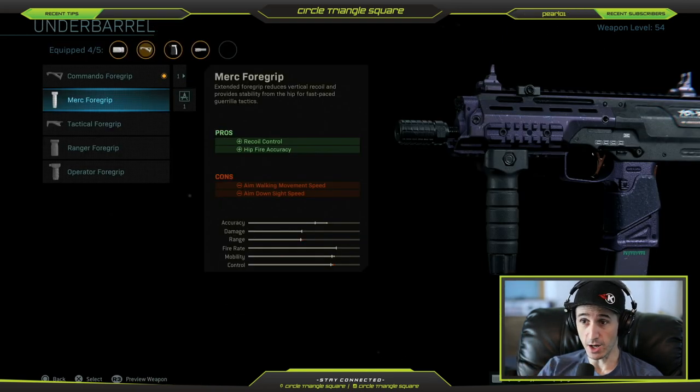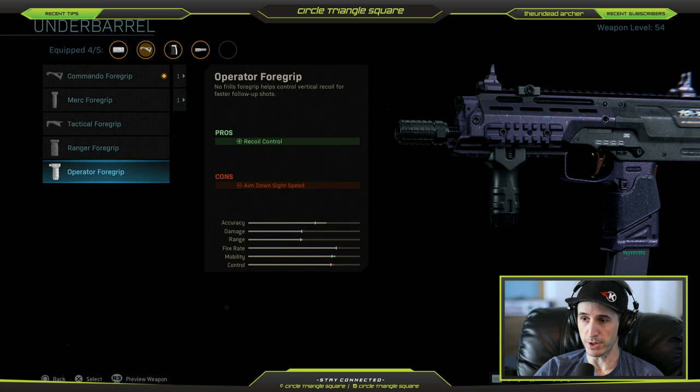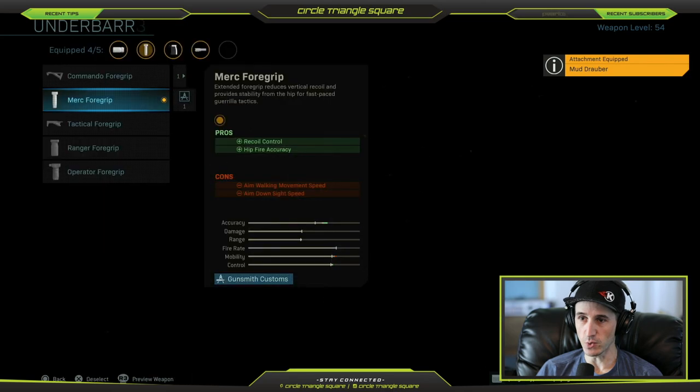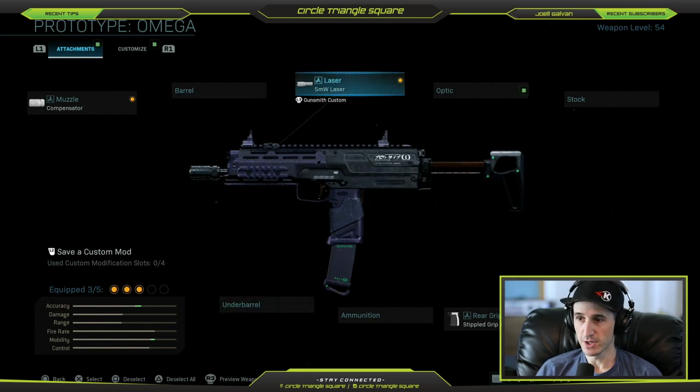As far as the underbarrel is concerned, the Ranger Foregrip gives you better range and accuracy but compromises mobility a little bit. The Operator Foregrip gives you more mobility but you lose some range and control. I recommend the Merc Foregrip for Team Deathmatch — that's the best for hip-firing with your 5-milliwatt laser, especially if you're going to be playing Team Deathmatch.